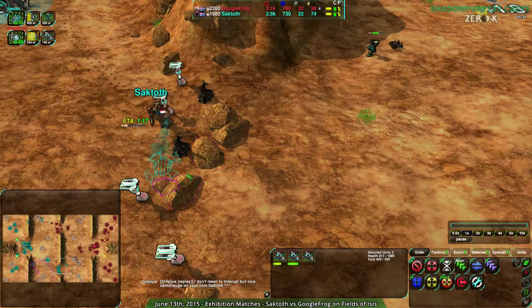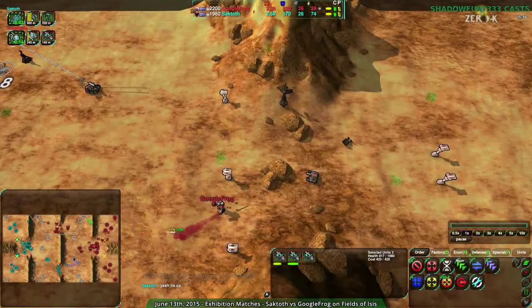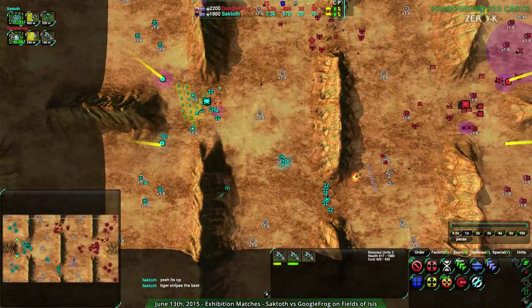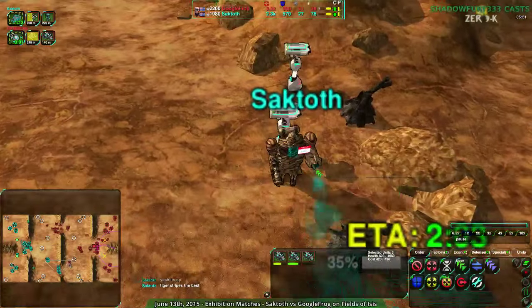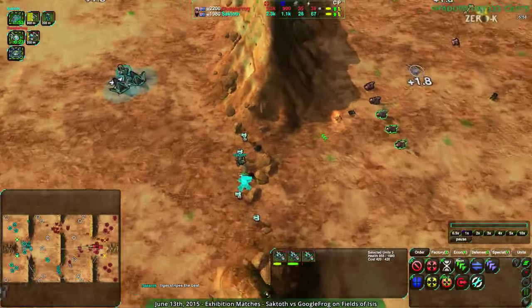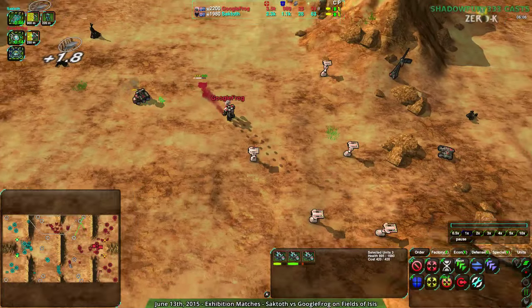The biggest thing Saktoth has going for them is probably these rocks that block off the vehicle pathing, though they're hard to see. That's going to be a bit of an issue. Someone in chat is asking what's OP — it's the camouflage on the commander, the donation skin with the fancy tiger stripe pattern. It is kind of hard to see; if it weren't for the outlines and X-ray shader it would be really hard to spot on this map, but those are on so no worries.